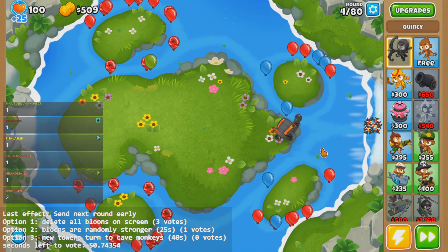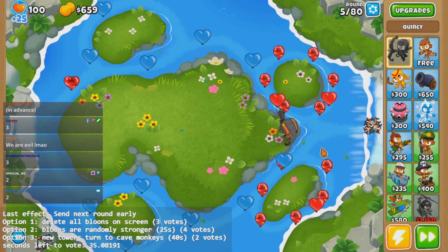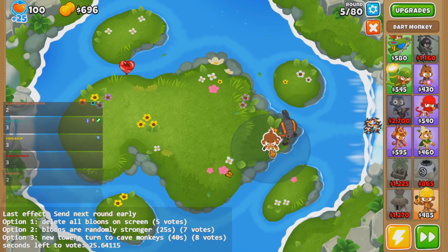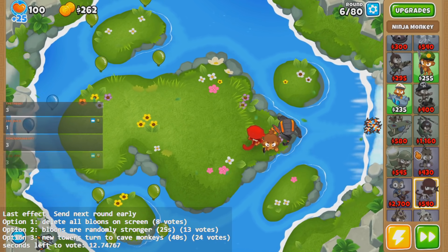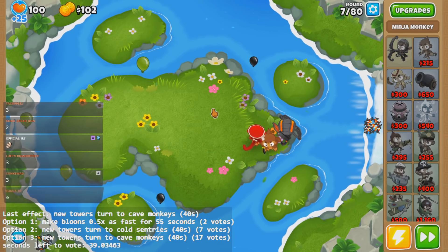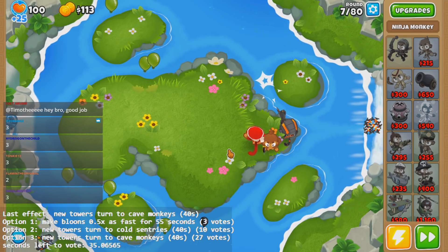I'm just going to let it go for now. I would assume it's been 60 seconds — I don't see anything different. What the hell did you guys vote for? Let me get some camo. Let me drop a dart, let me get a ninja. I see a bunch of 3s — I wonder what that could be. What could you possibly be doing? Black bloons — no, that's ABR, that's normal. Black bloons on round 7.